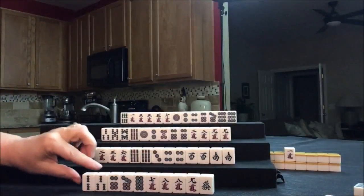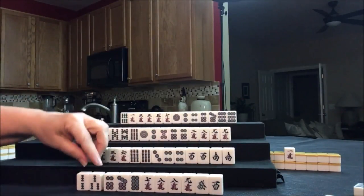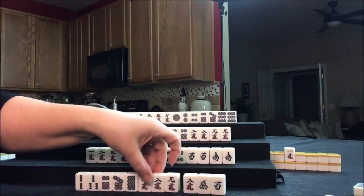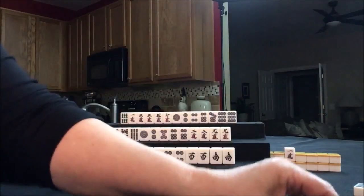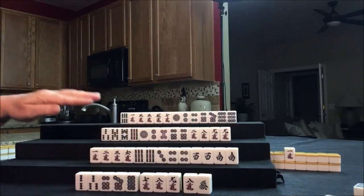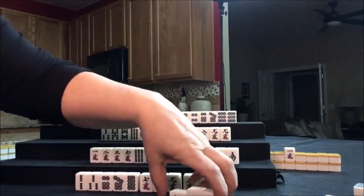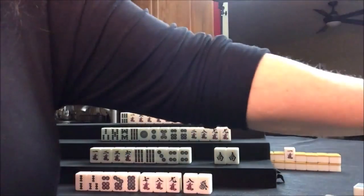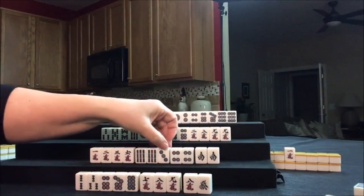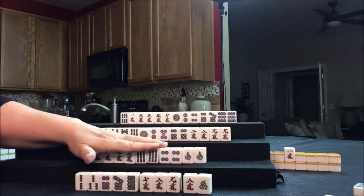We can draw for East — they drew a West. We have Chi potential, Chi potential, Chi. Here's a Chi right there — let's get rid of the West. We're going to make it easy and try to go for a win in six discards. Let's draw now for South — they're actually going to Pon it. And now we're going to discard. Let's just get rid of the three dot.